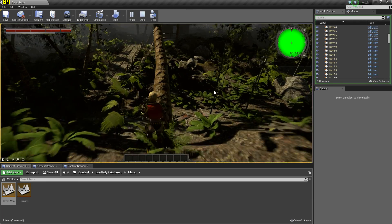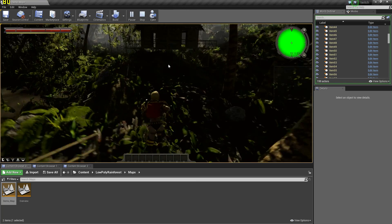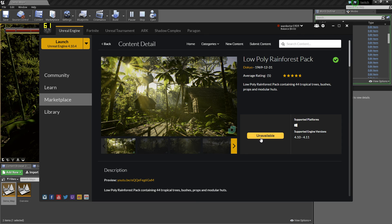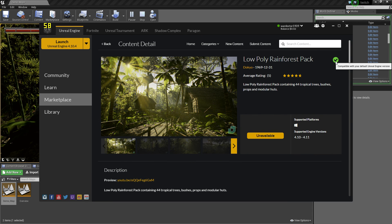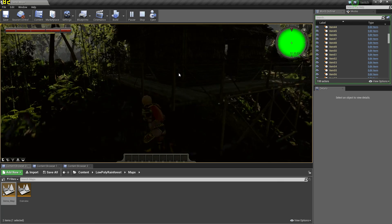So guys, this is the low-poly rainforest pack that is available on the marketplace. Just go take a look for it, okay? Let's make sure it still is on the marketplace, because if it's not, then by all means I'll just hijack it and sell it for myself. Unavailable? Why? That sucks. Well, I guess I should stick this on Gumroad. It's not selling anymore — I don't know what's going on.